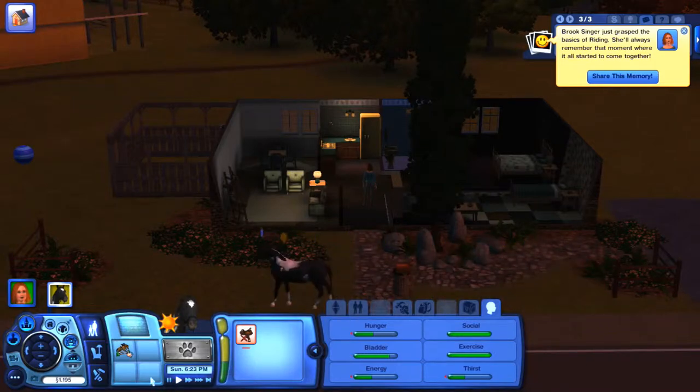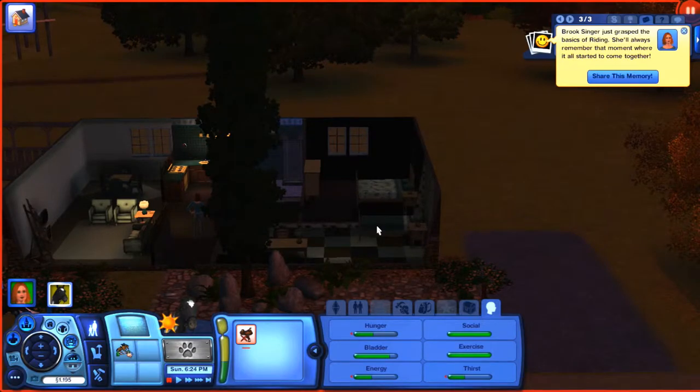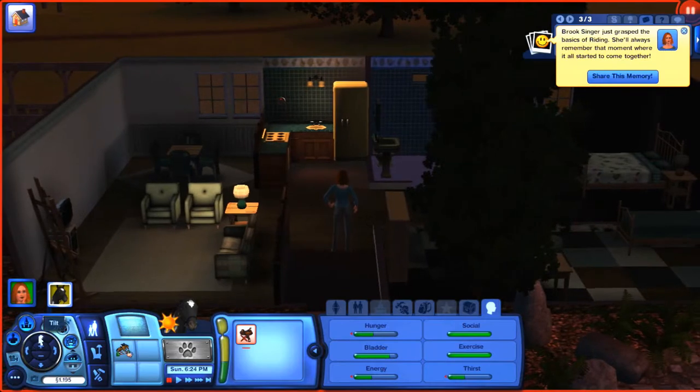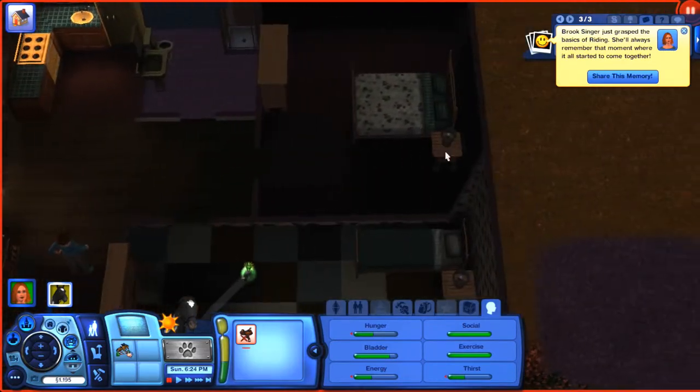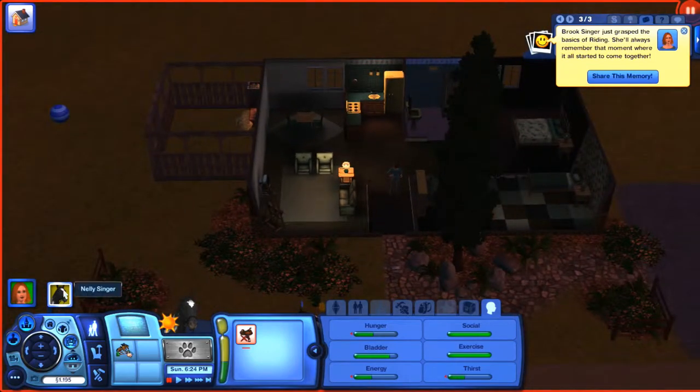I haven't really interacted much with NPCs in this town, and I doubt that that is going to change. Taking a look at this house — I think this was a house that came with the Pets expansion. It's just a little default house, and it really wasn't that expensive — I think it was like $17,000. Sorry, I can't math.